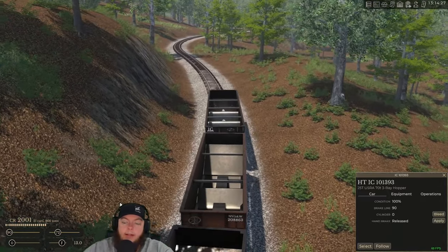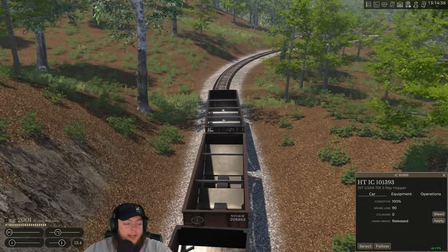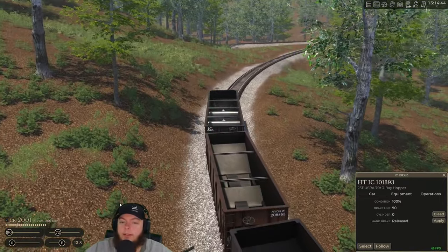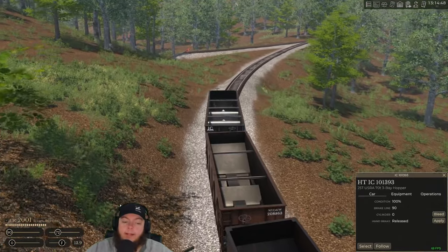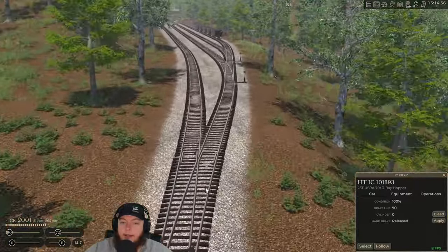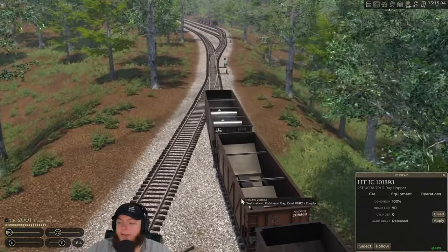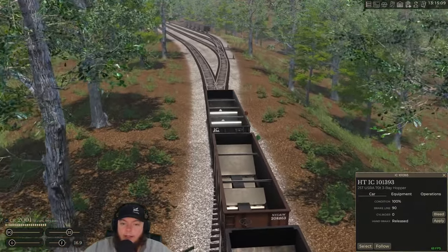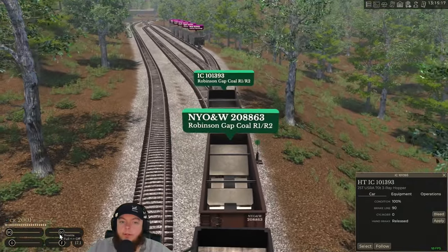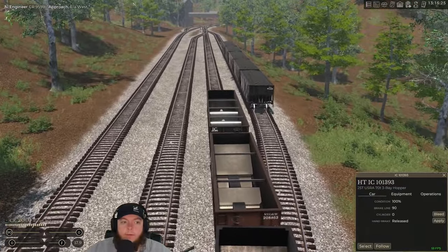We finally have enough engines to actually pull some cars up to Andrews — four of the biggest steam engines in the game, the Brookshires. We're gonna run all four today for the first time up the hill in one shot. We've run three before, but this time we're gonna have four hooked up. I'm tired of having to leave cars behind, split the train, make multiple runs — I want to make it one run to be done.